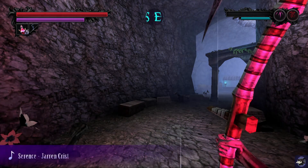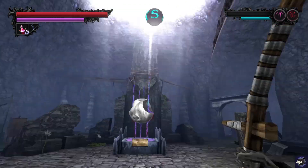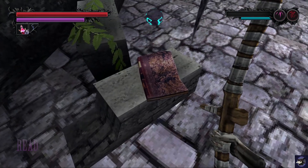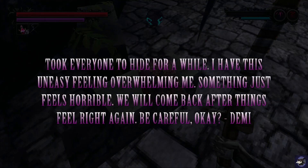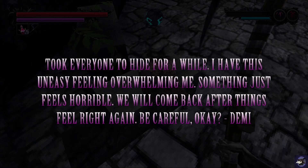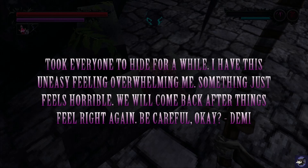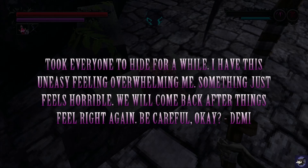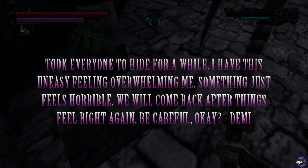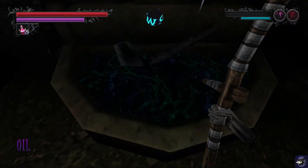Alright. And we finally managed to max out the meter, just before I level up the scythe. We do have this. Demi says: 'I took everyone to hide for a while. I have this uneasy feeling overwhelming me. Something just feels horrible. We'll come back after things feel right again. Be careful, okay?' So Demi is like — something's happening. Let's do this.